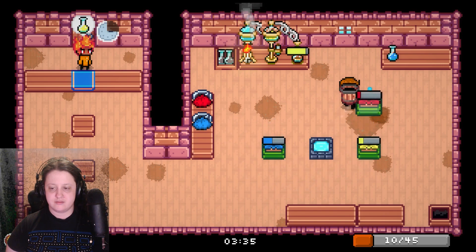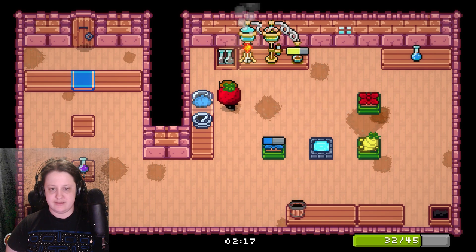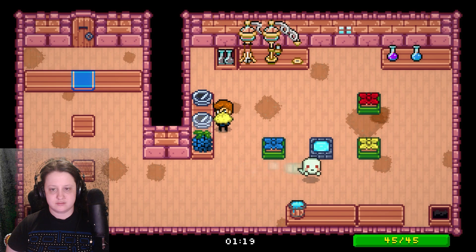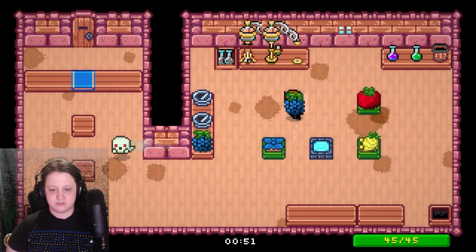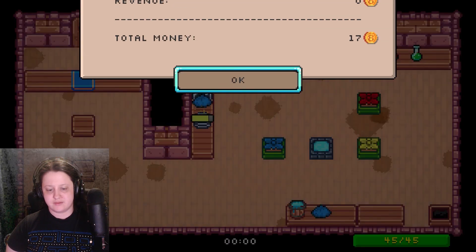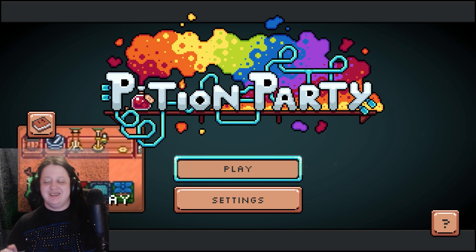Let's run this over to this guy who's been sitting here. There we go! Oh, good thing I'm working on your snout. You want a blue potion? I got you blue. Oh well, it's fine. I don't need it. That's so cool — it makes it times two.